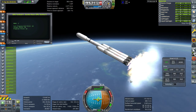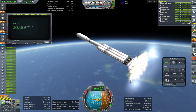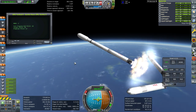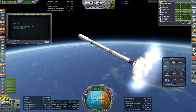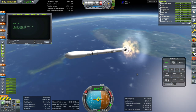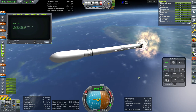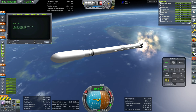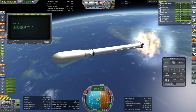Getting to the booster stage here — off they go. The engine business should actually be in the same stage; I keep forgetting to do that ahead of time. I double-clutched the fairings. Let me do that.